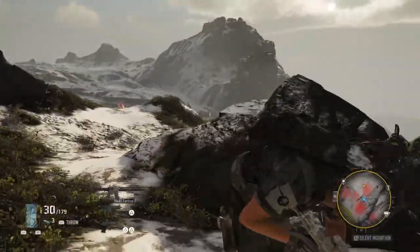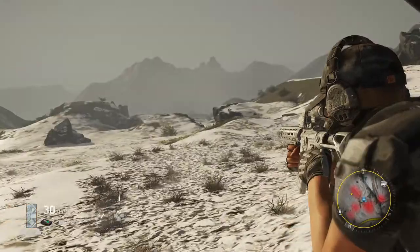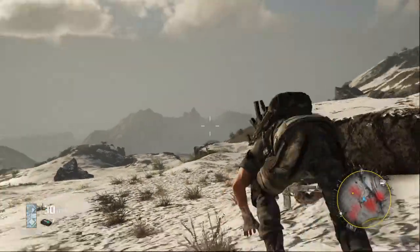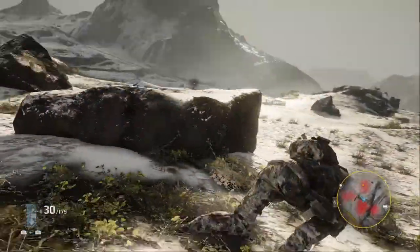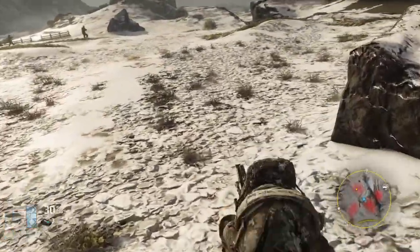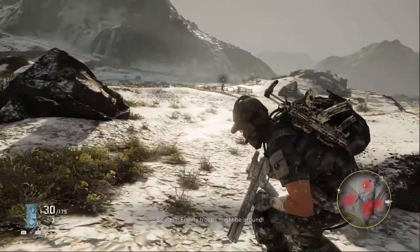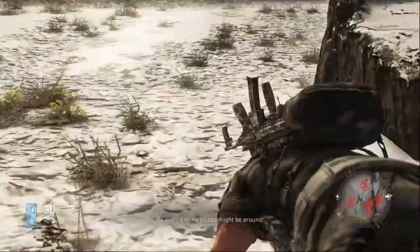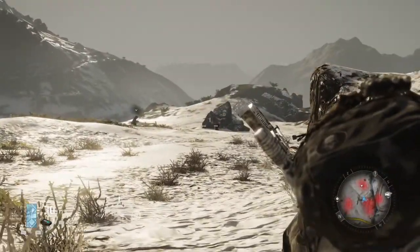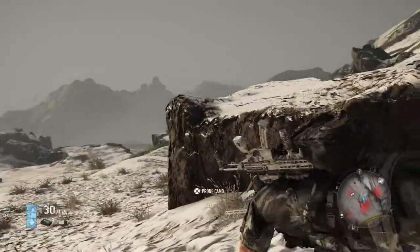The third feature I'd like to see added is a prone roll. Right now, when I'm in the prone position and need to move behind cover, it takes about four to five seconds just to get from here to there. That's a large amount of time for something so simple. With something like L3 and the left stick, you could already be at the cover in about one second — and that wouldn't be that hard to implement either.